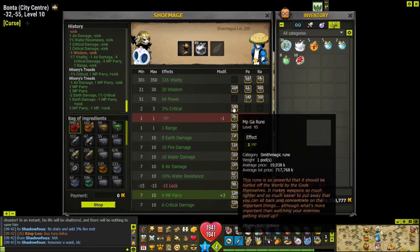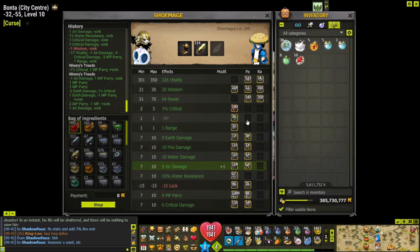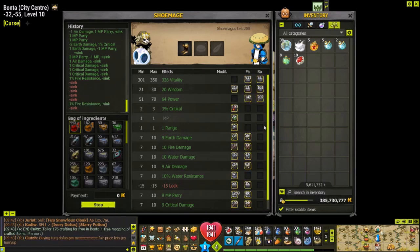The runes you've uploaded have a yellow square around them, and every time the magus mages something the rune count goes down. A common question is: how many of each rune should you buy to supply to the magus? As the customer, you're technically supposed to supply all the necessary runes and ingredients. There are three types of runes: a standard rune, a par rune, and a raw rune.